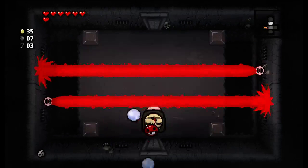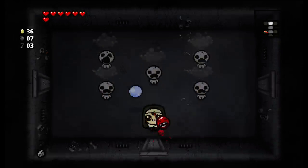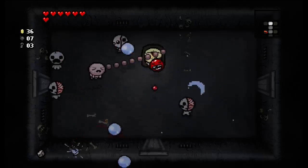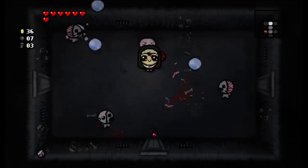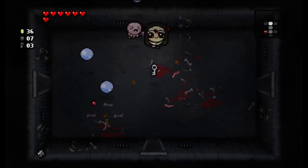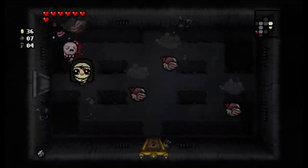Sacred heart would be like the best pickup right now I think. I would love like fear shot, anything that makes my tears bigger and do more damage — that's basically what I want. Mom's eye would be fun too, or Loki's horns — anything that makes me shoot out in multiple directions would be fun. Technology — is that even gonna work? I don't know what this is gonna do.